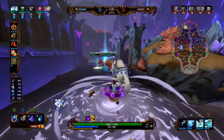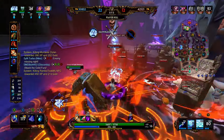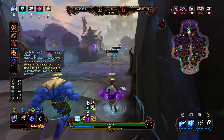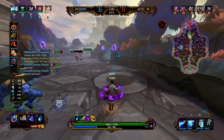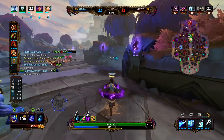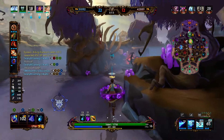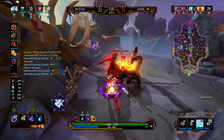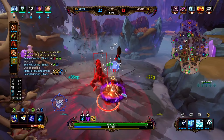Whenever you ult somebody, the next basic attack or ability that you land on an enemy is going to mark them, and there's a 15% chance that they'll take a critical strike from all sources. We're going to use our ultimate onto the Susano. We're going to try to stick to this Fafnir but he's able to get away. We have just our tanks and myself up here, so we need to back it up — we don't need to be this far up and engaged into the enemy team. We still have some powers that we need to go after.